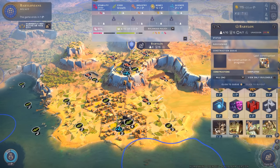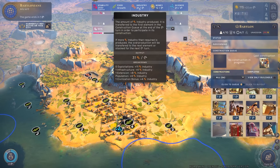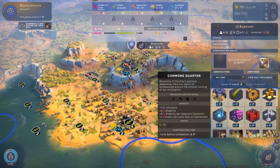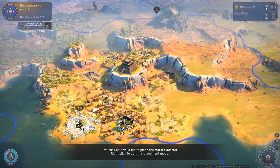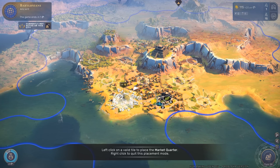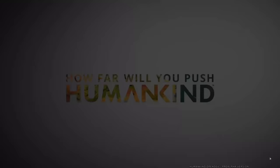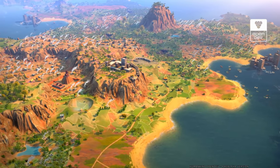Babylon is idle so we can build something - stoneworks gives more production but we have plenty. Let's build a market quarter since with each adjacent tile built we get more coins. We have the harbor and farm close by so let's put the market there. And that's it already with the first scenario - there was no real goal, just some building and city growth.